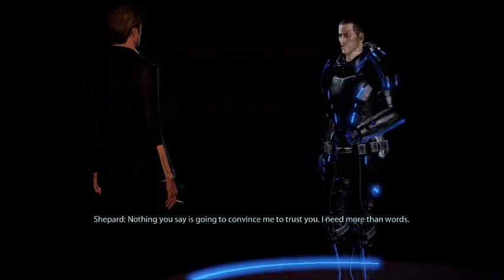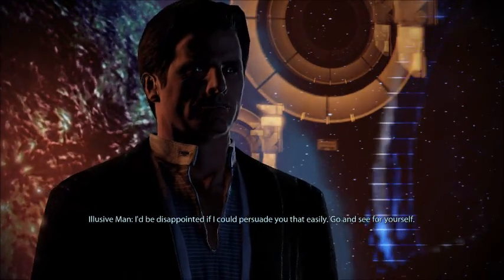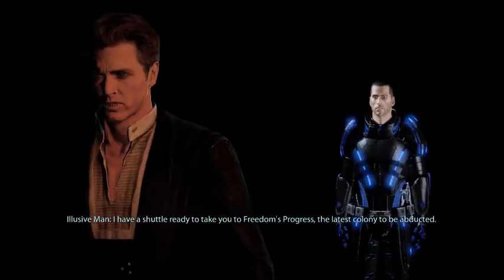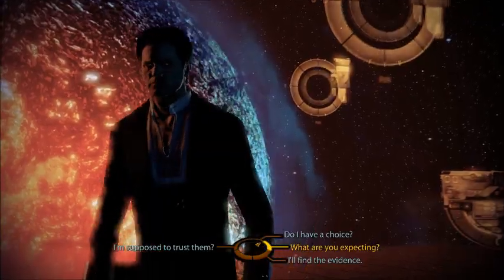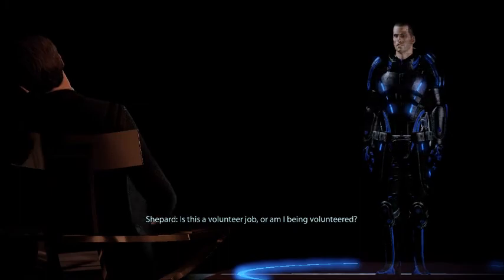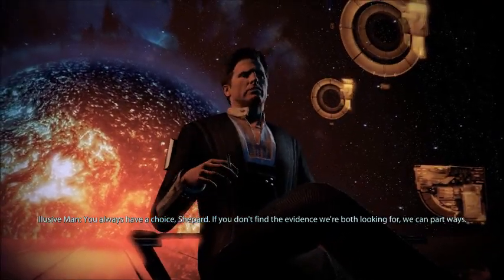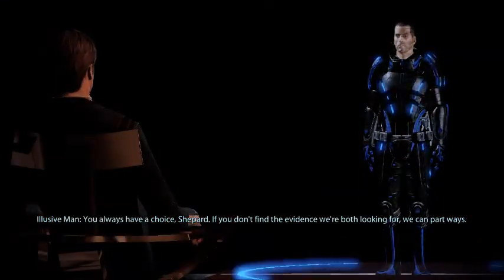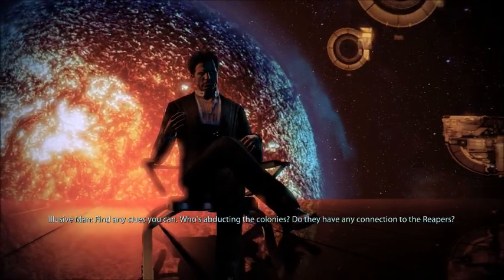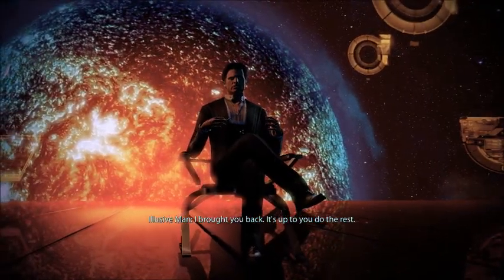Nothing you say is going to convince me to trust you — I need more than words. I'd be disappointed if I could persuade you that easily. Go and see for yourself. I have a shuttle ready to take you to Freedom's Progress, the latest colony to be abducted. Miranda and Jacob will brief you. Is this a volunteer job, or am I being volunteered? You always have a choice, Shepard. If you don't find the evidence we're both looking for, we can part ways. But first, go to Freedom's Progress. Find any clues you can — who's abducting the colonies? Do they have any connection to the Reapers? I brought you back — it's up to you to do the rest.